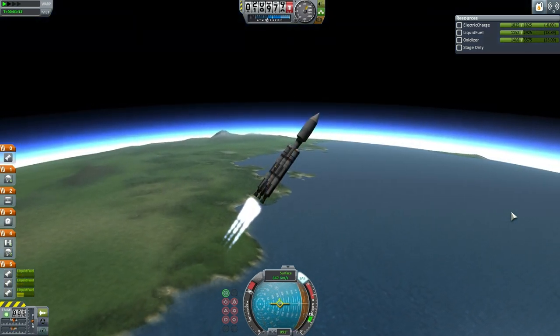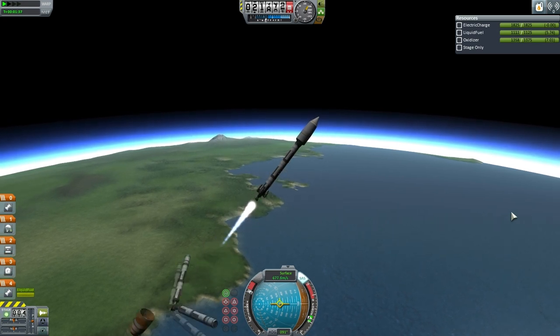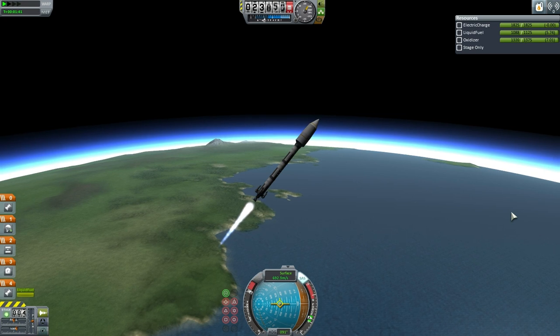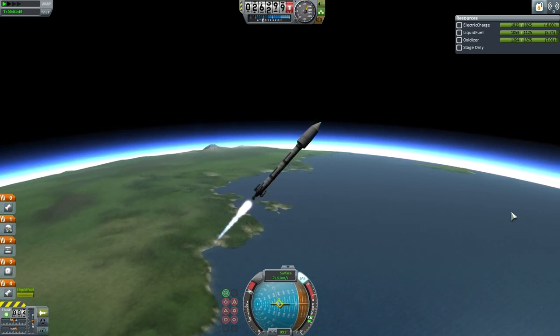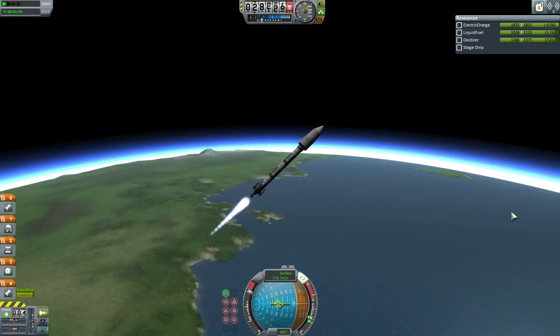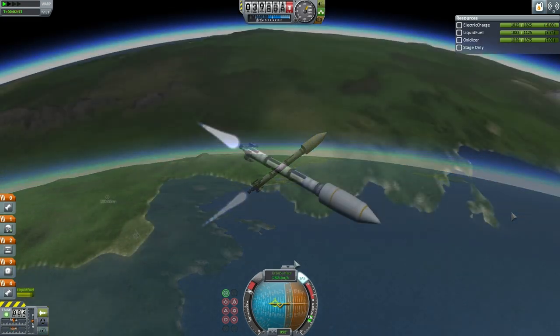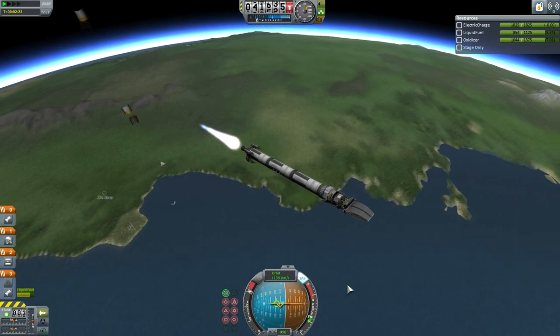We are coming up on booster separation here soon, and we should see the parachutes deploy on the boosters — yes, we did. But we are not entirely sure how well they will be recovered. The empty mass of the boosters is well under the capacity of those parachutes, but that doesn't mean they will be recoverable given the physics. Awaiting payload fairing separation — and there it is, payload fairing separation.